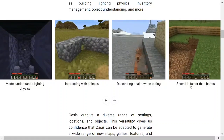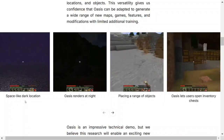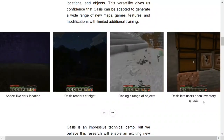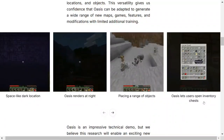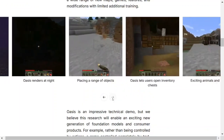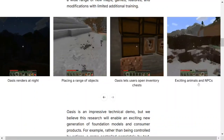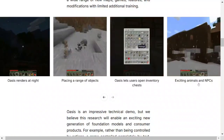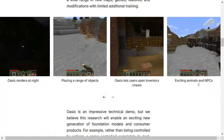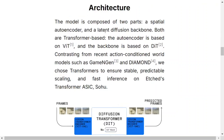It is able to use a shovel when required. It handles space-like dark locations, renders at night, placing a range of objects, lets users open inventory chests. These are basic elements they are able to add in the game itself. Oasis also handles exciting animals and NPCs - non-playable characters. In any game you have certain robotic bot elements present, and the player is able to interact with NPCs as well.